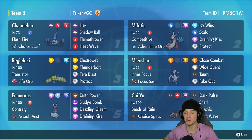The first Pokemon we're going to talk about in today's team preview is going to be Chandelure — one of my all-time favorites. It's got Flash Fire and the Choice Scarf, rocking Hex, Shadow Ball, Flamethrower, and Heat Wave. In our second slot we have Milotic with Competitive and Adrenaline Orb, so if somebody intimidates us we get a speed boost and a plus two Special Attack boost. Milotic's rocking Icy Wind, Scald for STAB, Draining Kiss for coverage, and Protect.